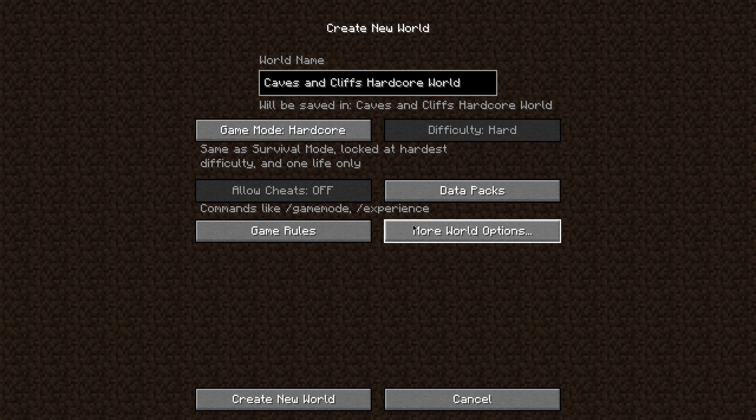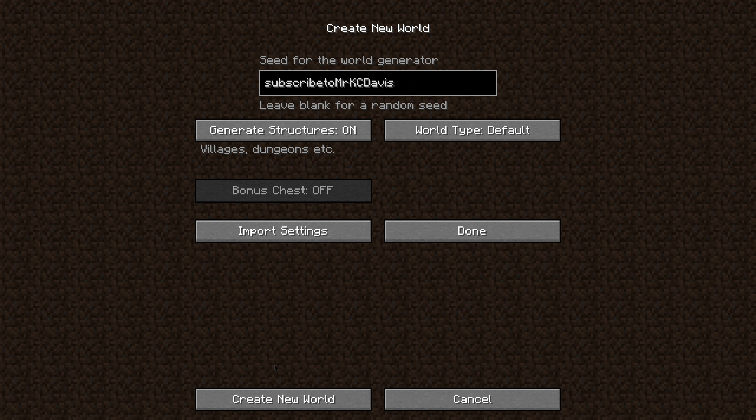Before we can even begin this series, what we need to do is create the world. I wanted to show you guys the world creation screen so you can see this is actually hardcore. We've got it called the Caves and Cliffs Hardcore World, game mode is set to hardcore. If we go into more world options, "Subscribe to Mr. Casey Davis" is the seed. So we are going to create a new world and see exactly what we get.